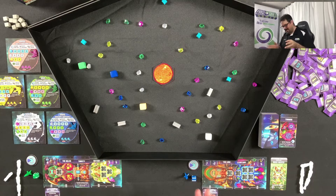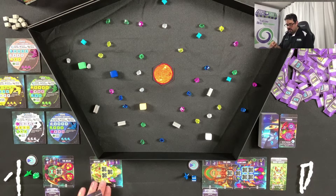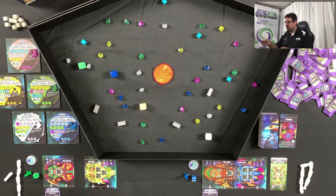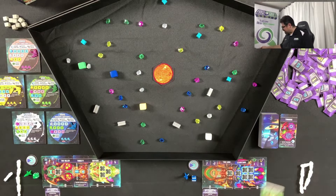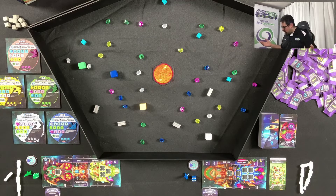I've got two players set up: the green player with a ship called the Guild Thirsty Destiny, and the blue player with the Lone Leviathan. The green player has an extra card in the middle — one of the three explore cards dealt at setup. You keep two and discard one. The green player kept a ship upgrade and a specimen; the blue player kept a specimen and a passenger.